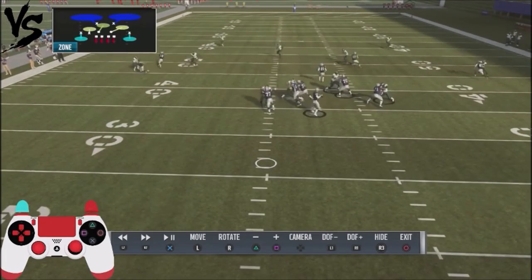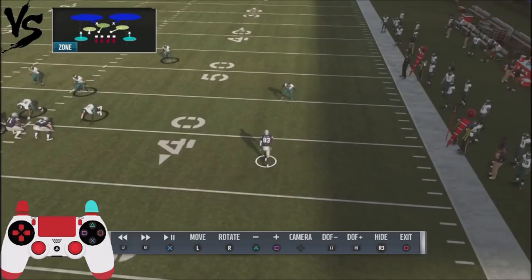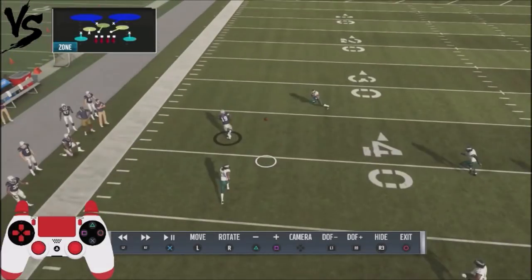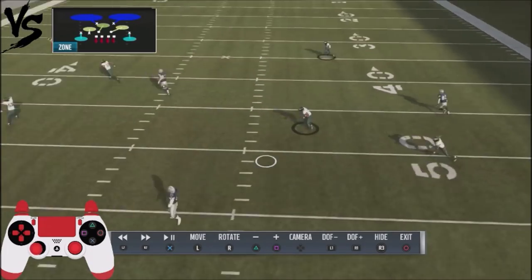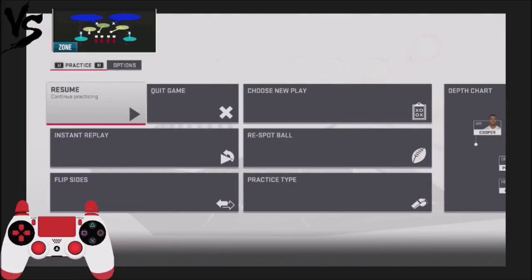The beautiful thing about this play is your backside option. The post route will get separation against these coverages. I'm doing a pass lead to the left side, attacking that backside, and he will get past the coverages. This is a really good play. Let's go ahead and run it against more common setups with cover two.